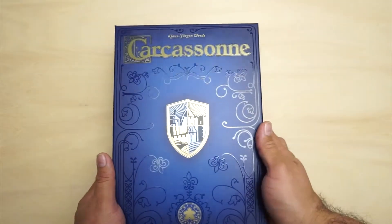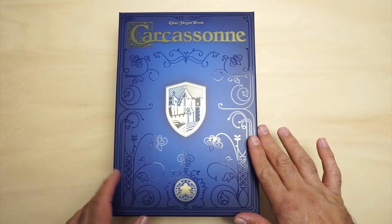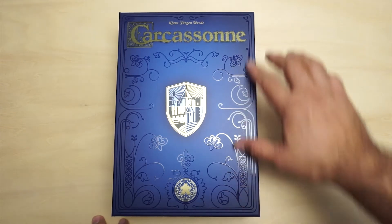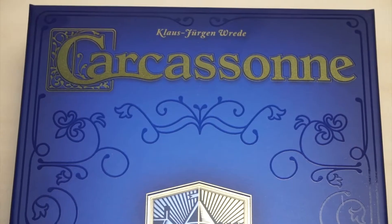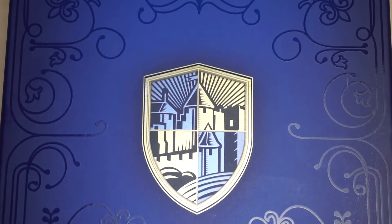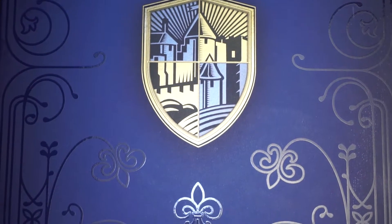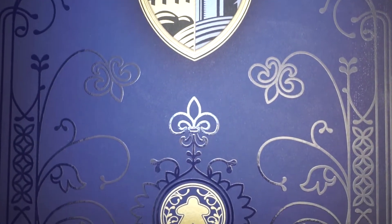This box is very nice — very elegant is a good word to describe it. It's blue and has these markings; I'm not sure what kind of print this is called, but you can tell it's glossy. It has this nice little crest shield. The lettering is gold, and it shines — very nice attention to detail.